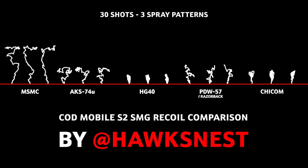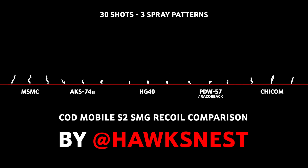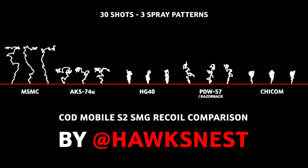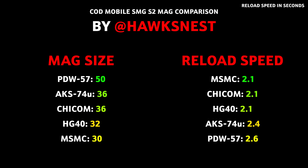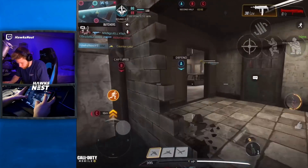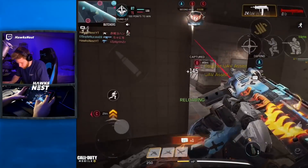Final recoil conclusion: the HG-40 is definitely a laser, the PDW is pretty good, and the MSMC doesn't go side to side a lot so it's not super brutal to control. The AKS is probably the hardest to control now — the side-to-side movement is so aggressive you can't compensate for it. For reload speeds, the MSMC, Chicom, and HG-40 all have the same at 2.1 seconds, while the AKS and PDW have slower reloads at 2.4 and 2.6. The PDW does have 50 rounds in the magazine though, which makes sense. The AKS has a 2.4 reload with only 36 rounds — the same as the Chicom — but reloads significantly slower.